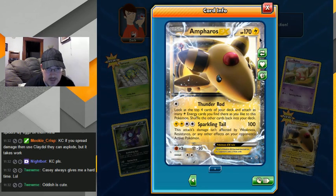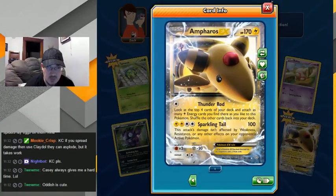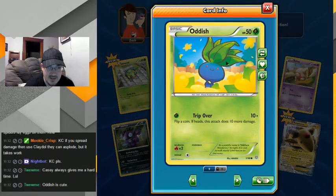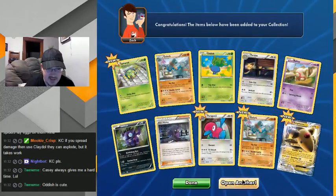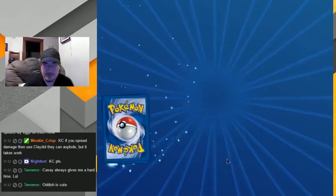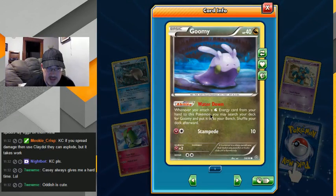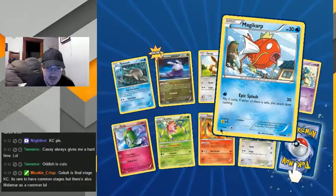It's not great but not bad. It doesn't seem like an overpowered EX — it still has 170 HP. I like his little feet, they're all crossed. More Gumi — whenever you attach a water energy from your hand, this Pokemon, you switch your deck for a Gumi and put... I could have some uses. I like Gumi. Another Flareon.